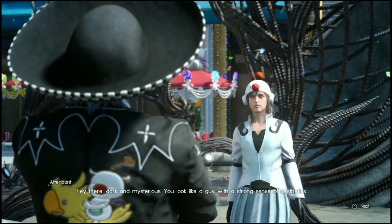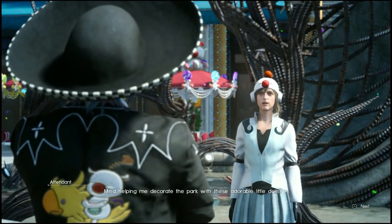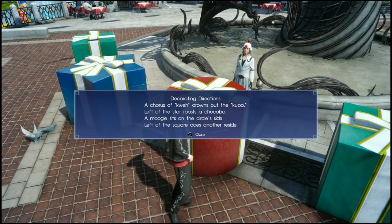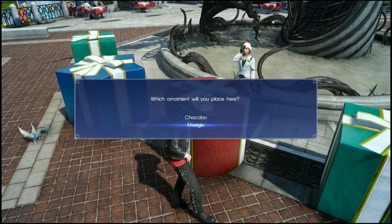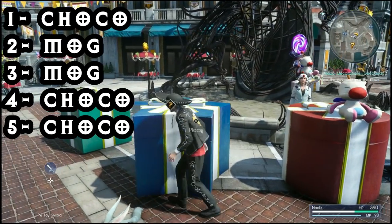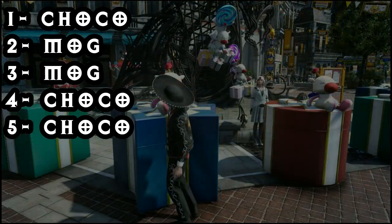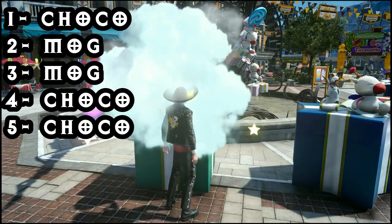We'll move up to the art structure or the fountain-looking thing in the middle of the square, and this one is the hardest of the three, but we may as well tackle it now. This one has five treasure boxes and the riddle is a little harder but still manageable. I started by putting the Moogle on the red round box, then moved across to the star on the left and placed the Moogle on that. For the other three boxes I place Chocobos on all of them.